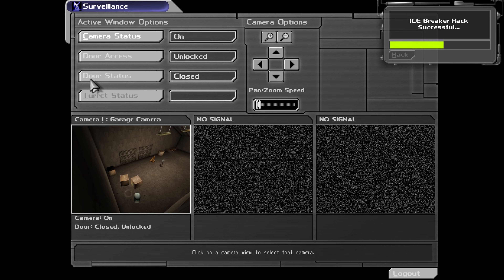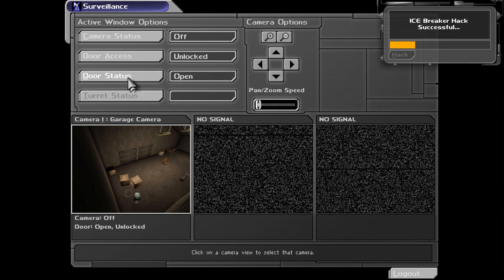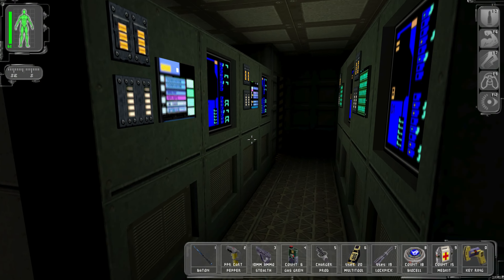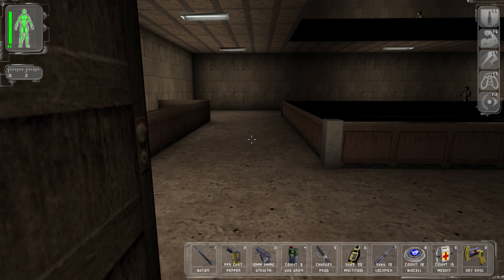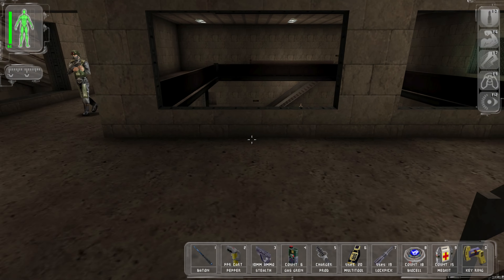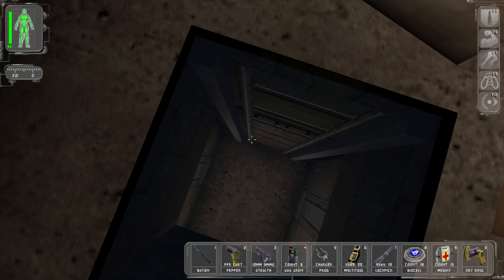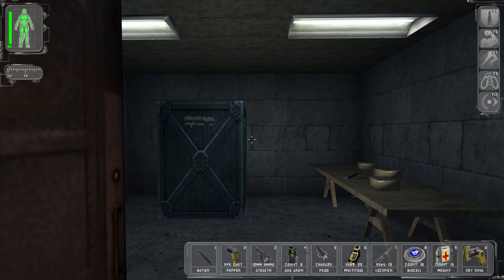Turning off camera status - don't want anyone knowing we're here. There's our floor hatch to the basement. I didn't talk to Jacobson in the previous episode - he sent me an email and I totally forgot about him; tells you how important he is to me. I heard a pain sound but don't see damage, so we're fine. This is the basement - 50 skill points.